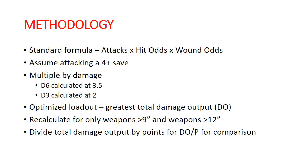So, here's my general methodology for calculating all of this. I started with the standard formula: attacks times odds to hit, times odds to wound, then assuming a 4-up save that we're attacking against — primarily to account for rend and give a realistic idea of how much damage is actually going to be done. That result is then multiplied by whatever the damage characteristic is.